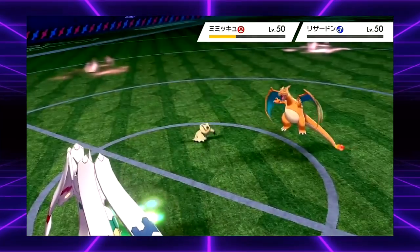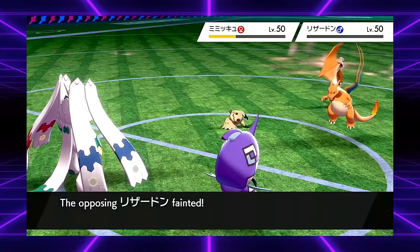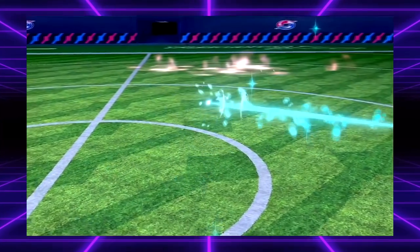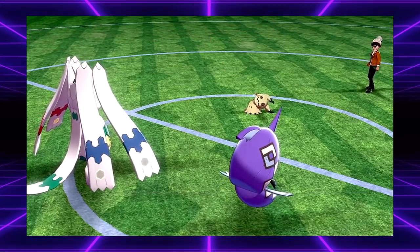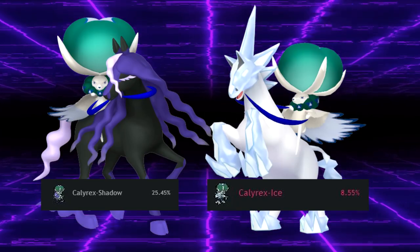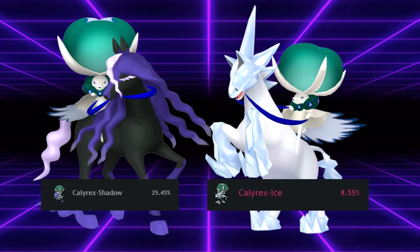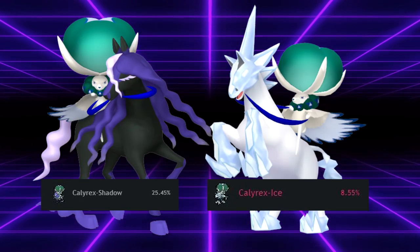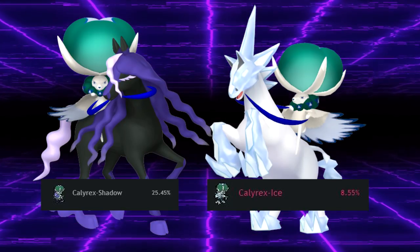In late VGC 2021 and 2022, players were allowed to use restricted Legendary Pokémon on their teams. At the moment, there are two very powerful Legendary Pokémon that have found heavy usage due to their high viability and power. Calyrex Shadow and Calyrex Ice have 25 and 8.5% usage respectively. The game will actually stop someone from trading a Calyrex Shadow or Calyrex Ice before separating it into the two Pokémon that make it up.